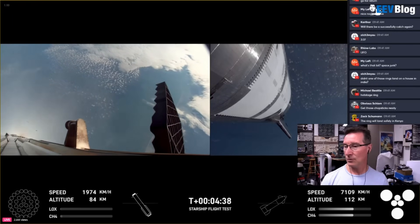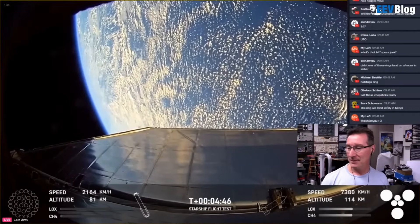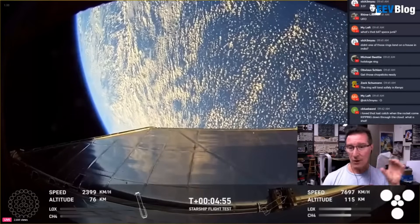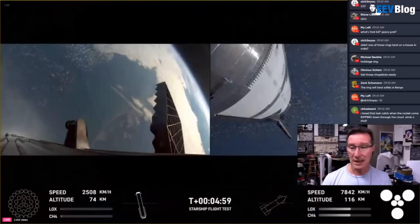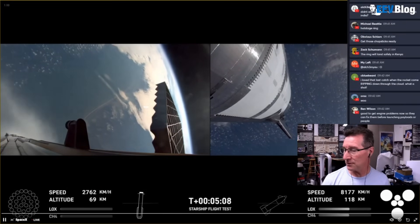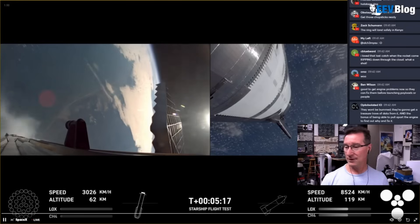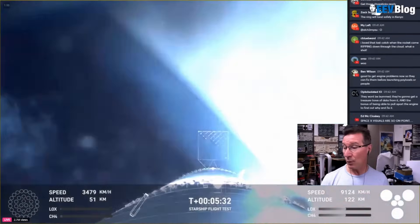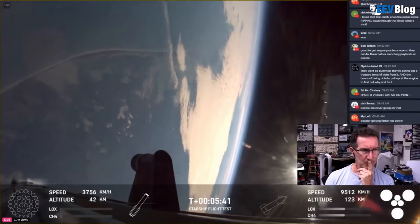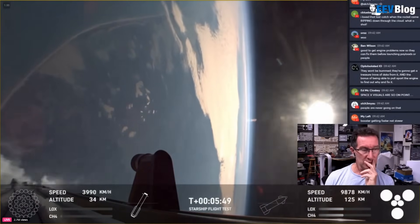Stage one objectives are to have a successful ascent, stage separation, boost-back burn, and hot staging. The Starship — they're going to deliberately stress test it. They've got some holes in the tiles at stress points to test that. Starship trajectory is nominal. That one engine that didn't relight looks like it wasn't a problem because they gave the go for booster catch. Still 40 kilometers, dropping fast. They'll relight the three gimbaled engines and guide it back to its landing site.